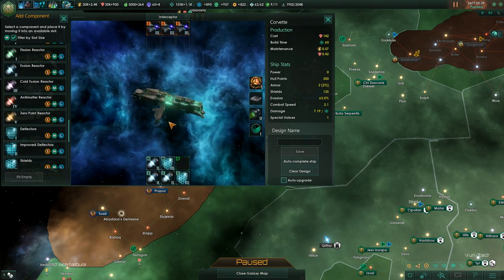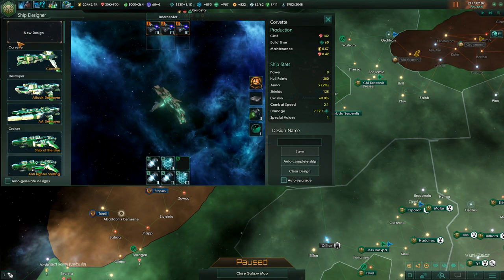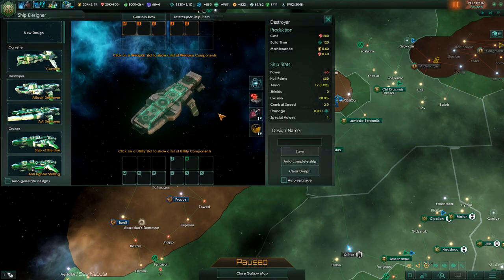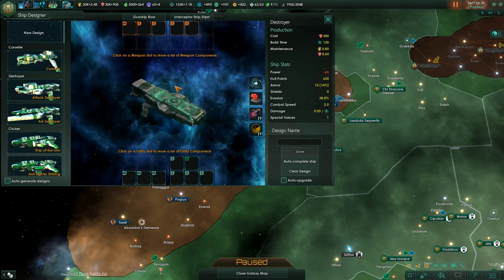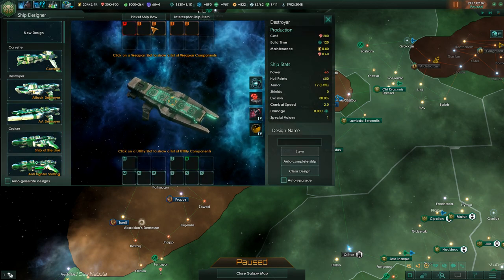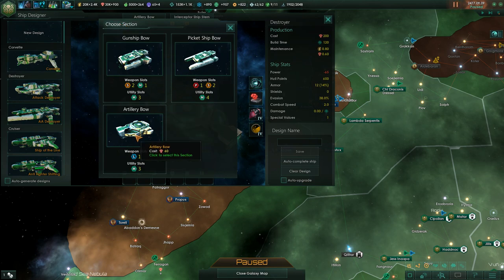Welcome to the destroyer. The destroyer introduces the first more complicated ship versions and unlike the torpedo boat or interceptor allows for a lot more modifications. All ship sections have their own visual layout and every species has different styles — for instance the gunship bow is different from the picket ship bow, and the artillery bow is different from the gun bow.